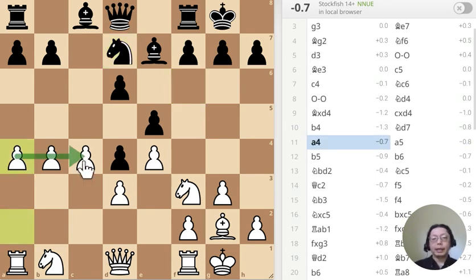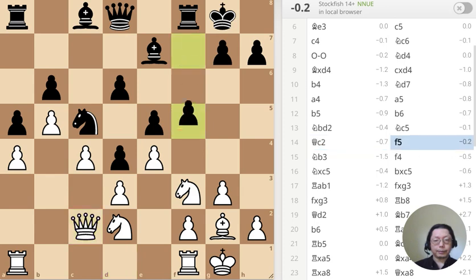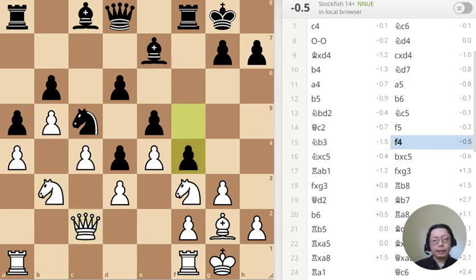I was doing a pawn attack over there, and it looks strong. But as long as there are pieces protecting it, it's not too dangerous. I still need to connect the rook. Until I do that, it's not a problem. The evaluation is basically a draw — I locked the position, and it's 0.05. That's nothing.